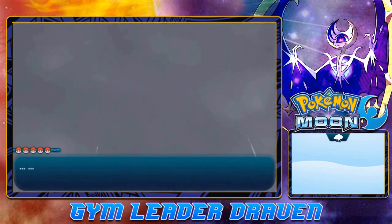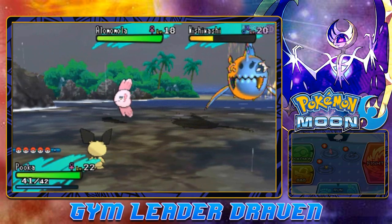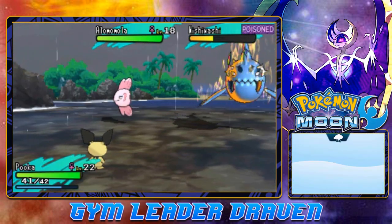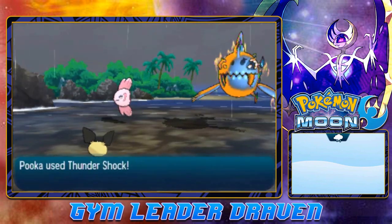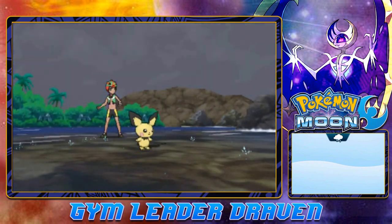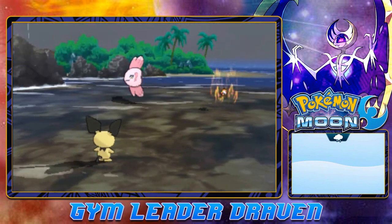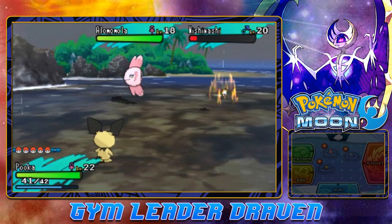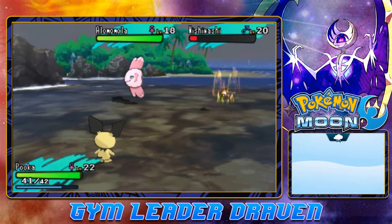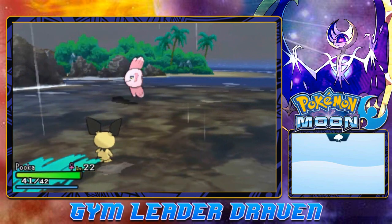Another ally Pokemon appears — this time a Lomomola. Let's defeat the main Wishiwashi now that we have a clear opening. Lomomola gives a Helping Hand. Wishiwashi is nearly defeated. It stopped schooling — no more poisoning. I guess it sacrificed its schooling form to be healed. Thundershock for the win — there goes Wishiwashi! A little more experience for Pooka and everybody else gets points too. Lomomola is angry because we defeated its friend — the Lord of the Waters.